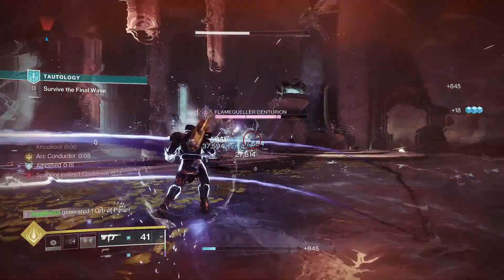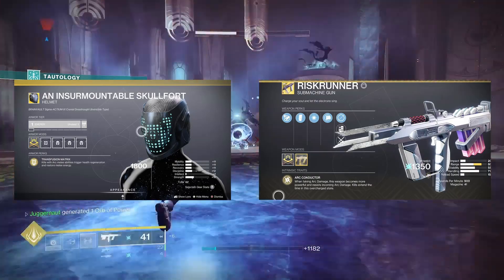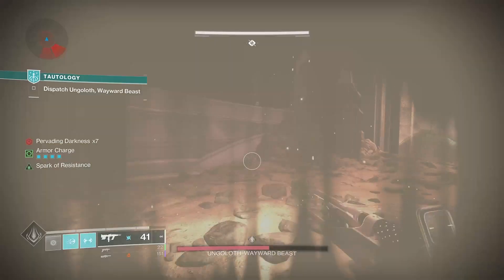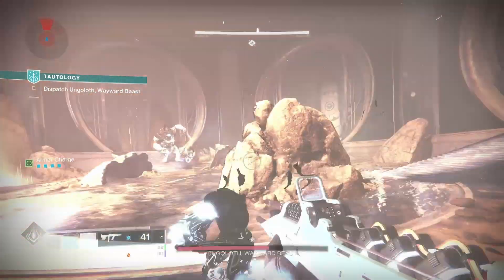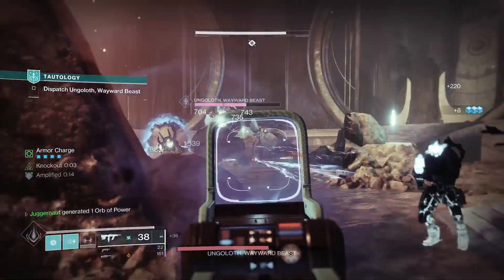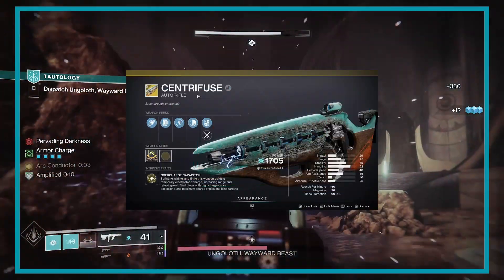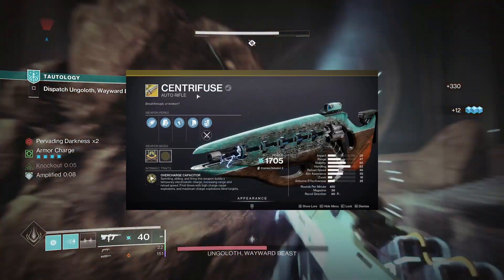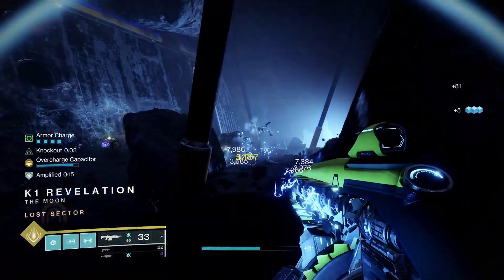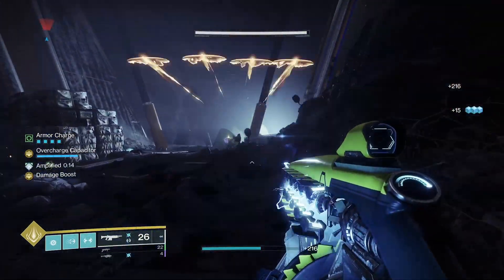Our build is Thunderstruck and combines the Insurmountable Skullfort and the Risk Runner SMG. The exotic armor gives us health regeneration and restores our melee energy when we defeat enemies with our melee. Risk Runner chains lightning between targets and reloads on kills when we take arc damage. You can also run this build with the Centrifuse Exotic Auto Rifle from Season of the Deep. Its exotic perk allows it to auto load when sprinting and, when the meter's full, kills trigger a blinding explosion. Pretty cool, right?